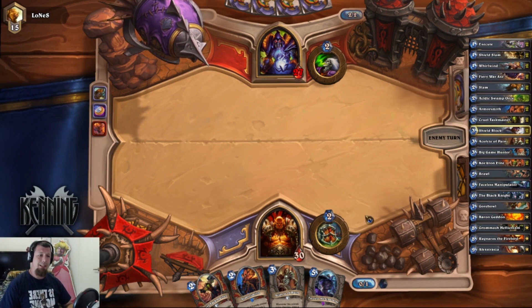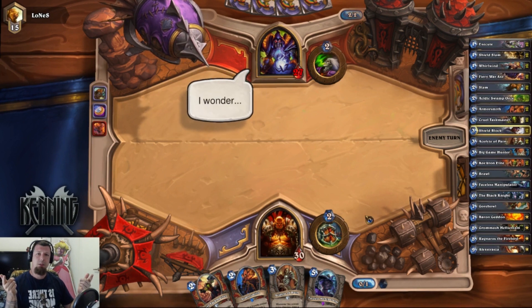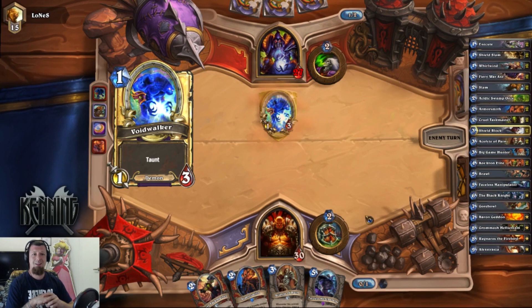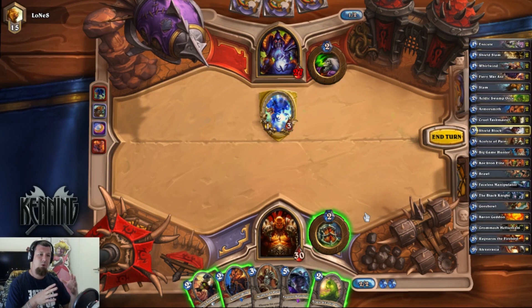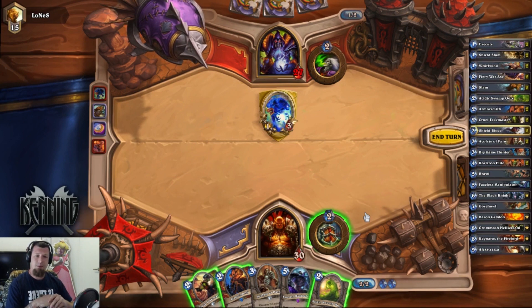Alexstrasza is kind of our win condition, or the setup for our win condition. We want to control the board, stack armor, and do whatever we can until we get to turn Alex — whether that's turn nine or past there. Then we bring the opponent down to 15 and work on setting up lethal. The Warlock helps us out because they will lifetap to draw cards, thereby reducing the effectiveness of Alexstrasza. That doesn't mean it doesn't work; it just means she doesn't get quite as much value.